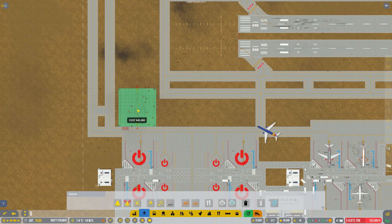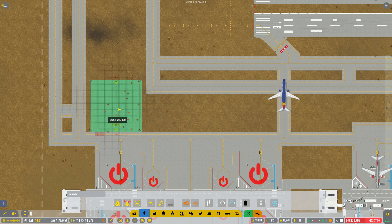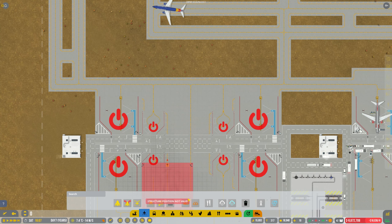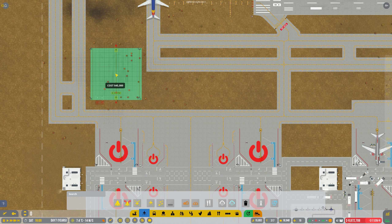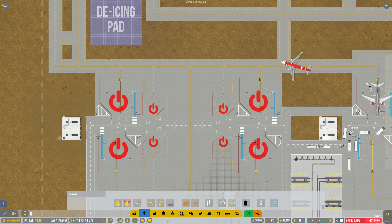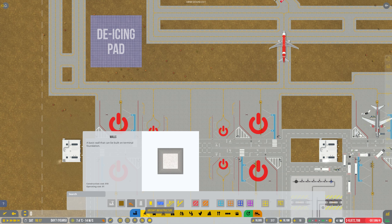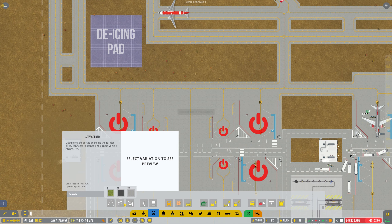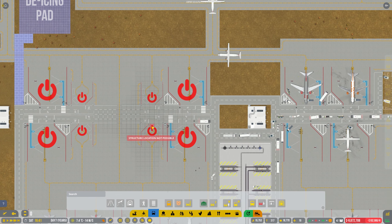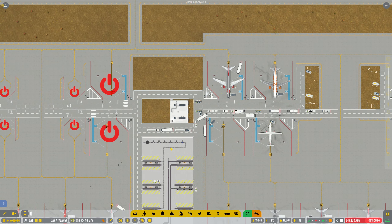I could put it there — let's do that. We've got room on the right-hand side to put the fluid depot over here. Let's build the service road, speed it up a little bit — all the way up here and to there. I'll wait for that to be built. Hopefully my workers will come over.